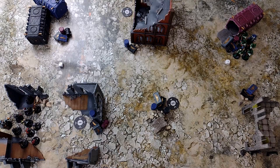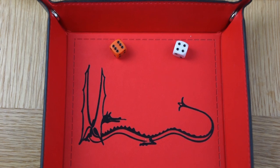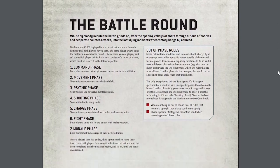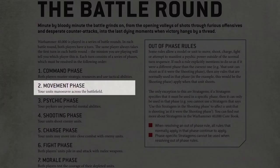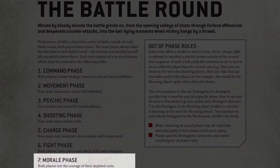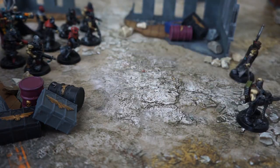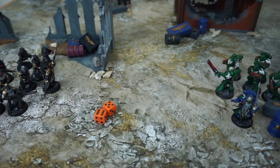With both forces deployed, we have one final roll off to see who goes first. Adeptus Astartes roll a 4, but the Heretic Astartes get a 6 and will take the first turn. 40k has 5 battle rounds, and each battle round consists of 7 phases worked through sequentially: the command phase, movement phase, psychic phase, shooting phase, charge phase, fight phase, and the morale phase. Each player goes through all 7 phases in their turn, then the other player goes through all 7, then that battle round is finished and we move on to the next.